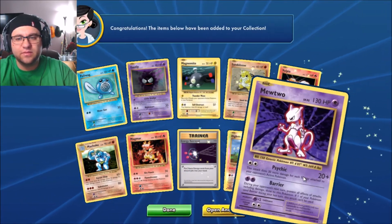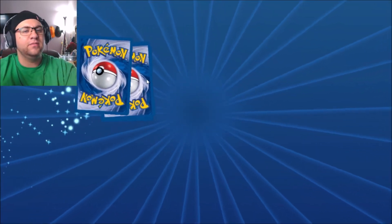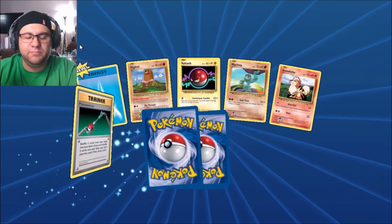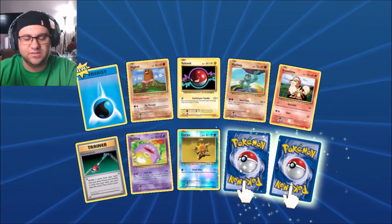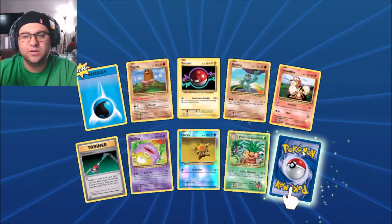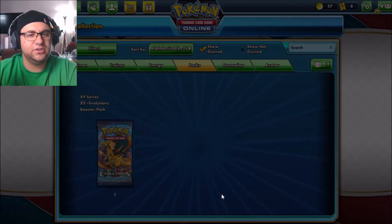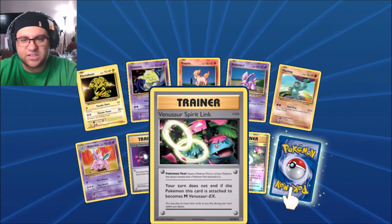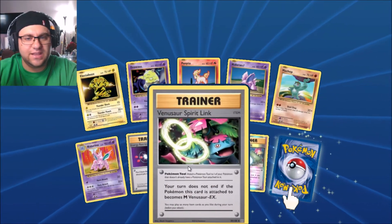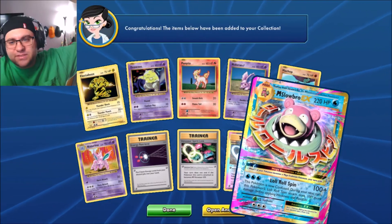Reverse Diglett with another Mewtwo — Mewtwo, what isn't that a river card, apparently. Come on, I want to get one of the three. I believe this set has Blastoise and Charizard, so it's all three. Another Exeggutor. Raichu — I'll take a Raichu, Raichus are cool! Let's open another pack. Nothing new except for a Slowbro Spirit Link — I'll take that. And an M Slowbro!